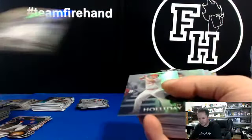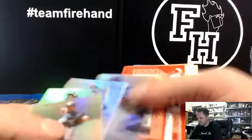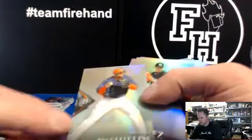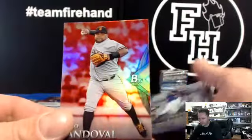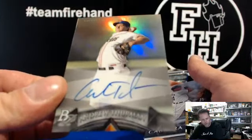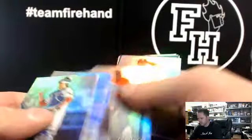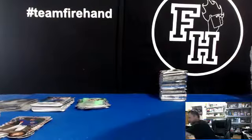Albert Almora refractor, Cubs. Byron Buxton die-cut, Twins. Mark McGwire sparkle card for the Cardinals. Delino DeShields Jr. Astros refractor. Buster Posey die-cut. Red paper Pablo Sandoval — a lot of cards for the Giants in this box. And an Andrew Thurman autograph for the Astros and Astro 7. Aaron Sanchez again, Blue Jays. And a blue refractor Austin Meadows to $1.99 for the Pittsburgh Pirates. We are on our last of six boxes. Good luck.